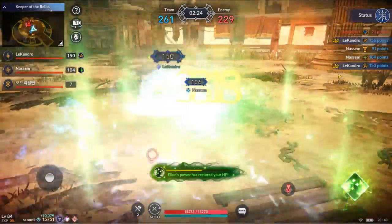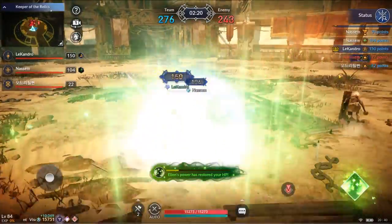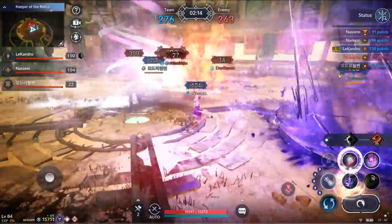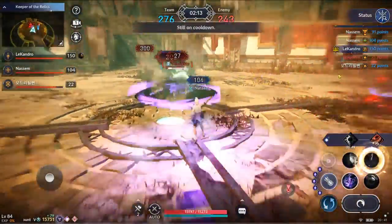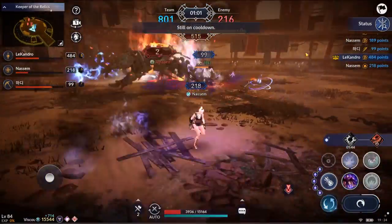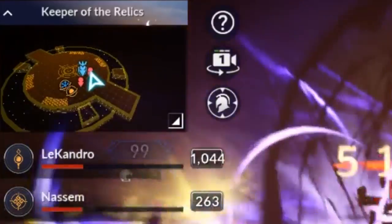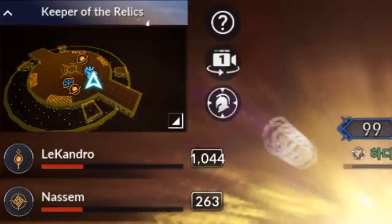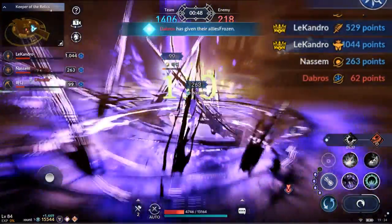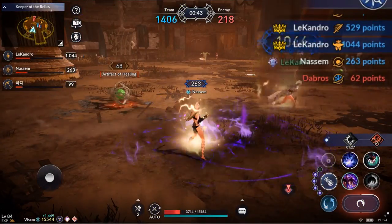Some people may think amplification is better, but personally, amplification only affects me while salvation can help all my teammates, so I value salvation more. I mentioned I would tell you a way to counter the freeze orb. If you have your eye on the minimap, you can see your opponent run towards the freeze orb. When it's about time, you can use a few evasions and super armor skills to avoid this freeze.